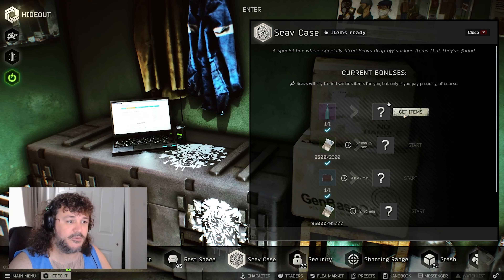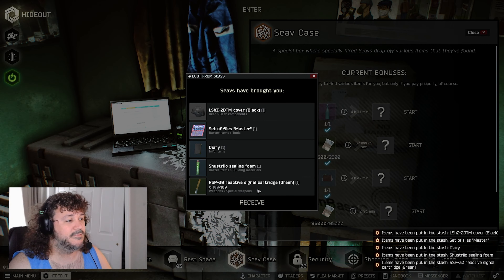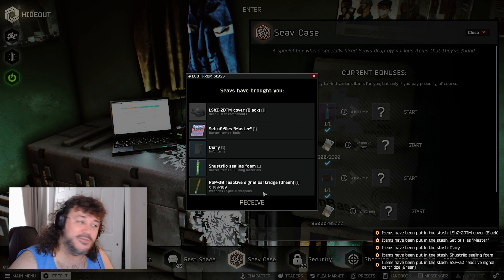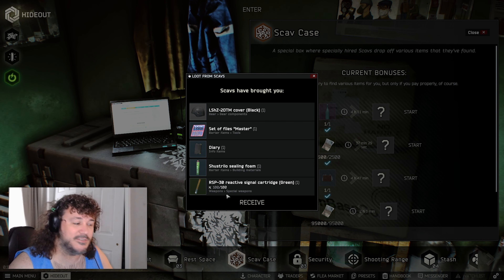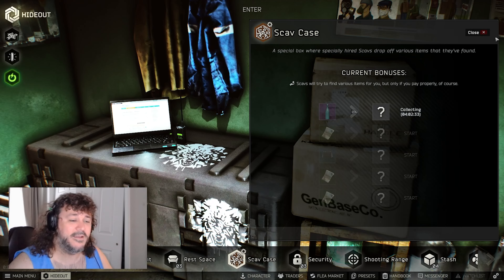All right, time for the next moonshine scav case. Let's open her up and see what we got. I'm always optimistic with the moonshines. Documents case — maybe I spoke too soon. This one isn't great. I'm not even sure what the green flares do; if somebody knows, please put that in the comments. I'm interested to know what that does yet.